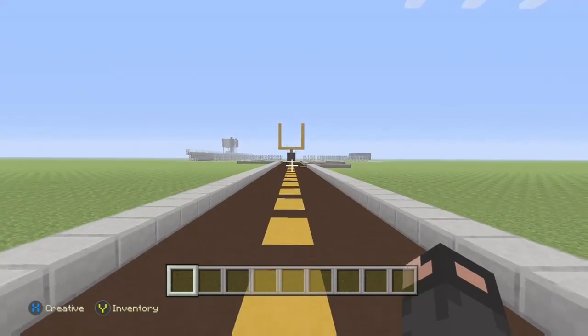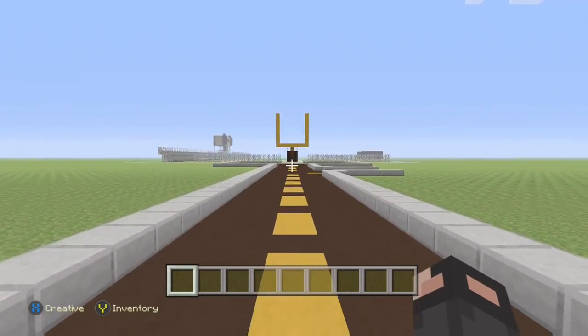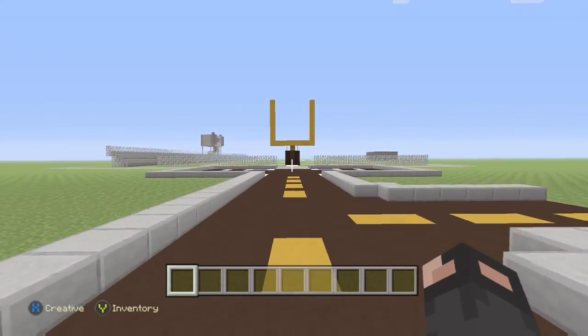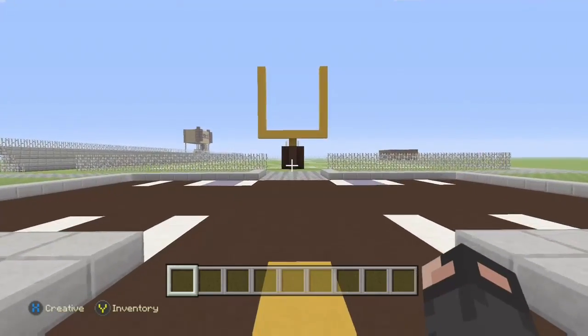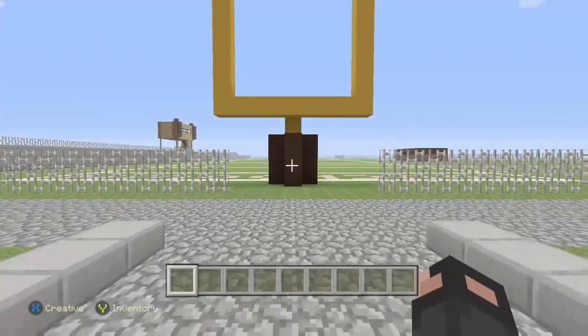Hello everybody, my name is VertGamingXD and today we are looking at my Minecraft football field. This is actually just a voiceover so I'm not really in the game, so if something is delayed I'm sorry. This is my little parking lot — the two blue things are the handicapped spaces obviously, and then that's the football goal.